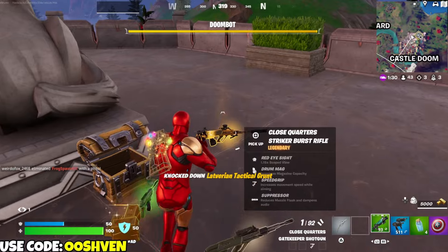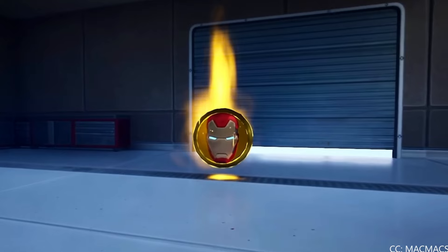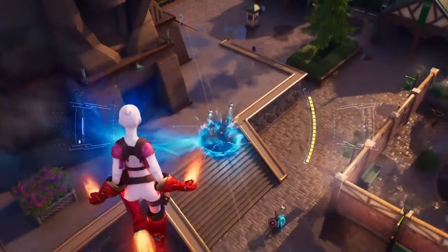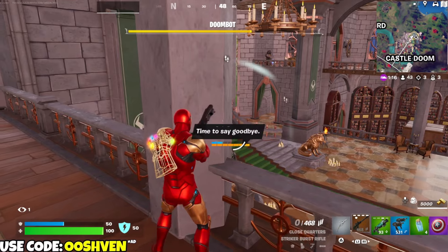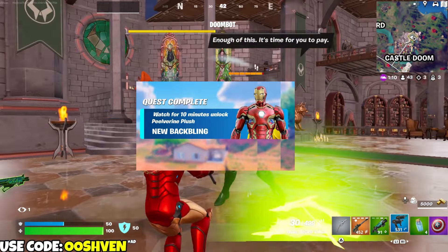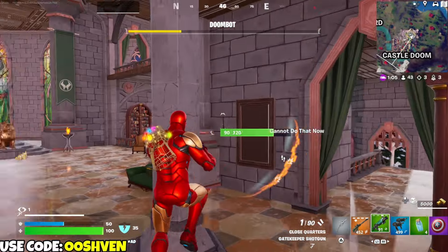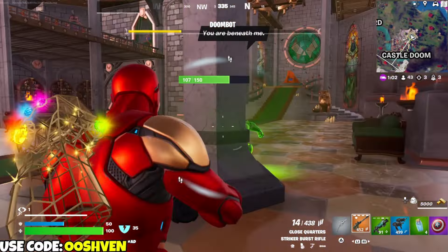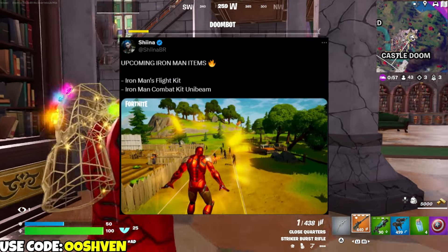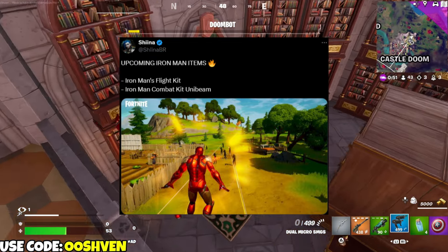Fortnite Iron Man is officially here in Chapter 5 Season 4. The exclusive Iron Man mythic item was teased during the season trailer, and at the beginning of the season it was teased with Gwynpool. We're going to be getting the Iron Man 45 skin, which can already be seen in the secret Iron Man room. Confirmed items include Iron Man's flight kit, Iron Man's combat kit, and the Unabeam.